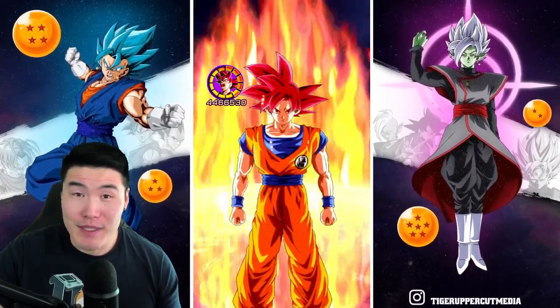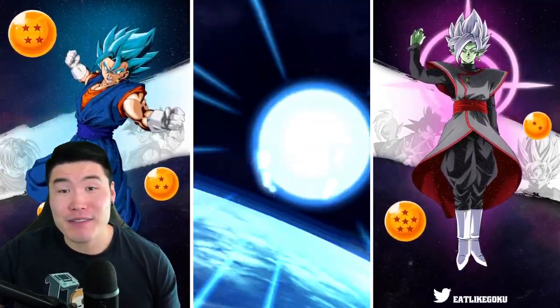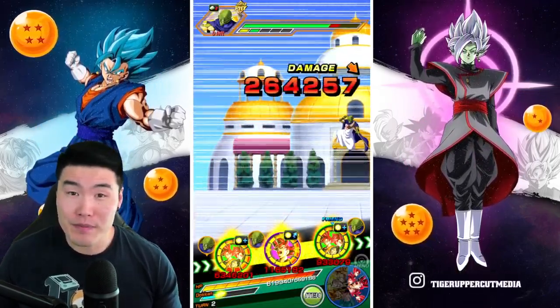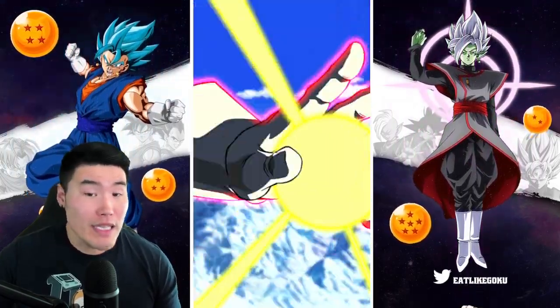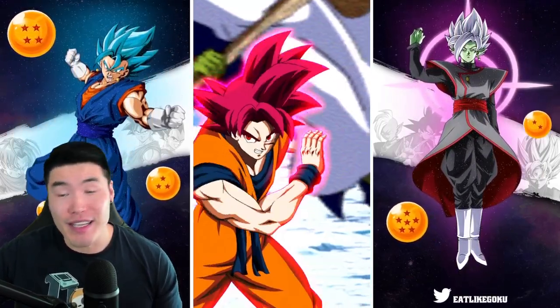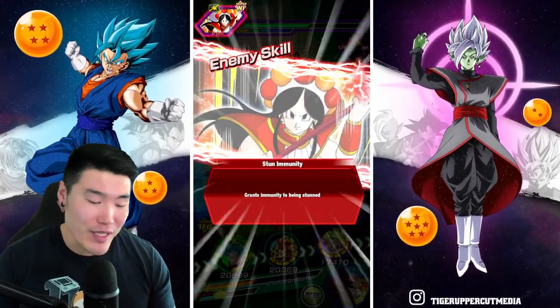I don't want to die at any point in this video. It'll be a game-time decision if I use any items, but I want this to be a no-item run if possible. But if the enemies start doing like 50k normals on me, I'll definitely be popping a Whis at least in the later stages.